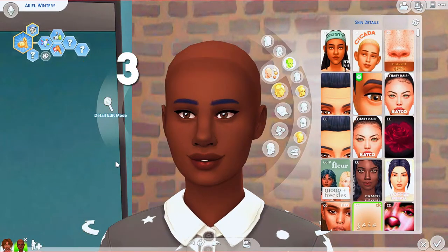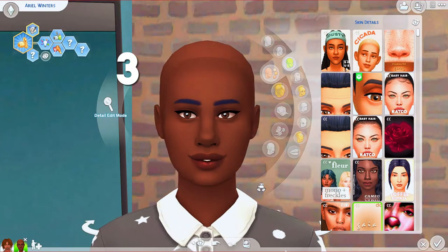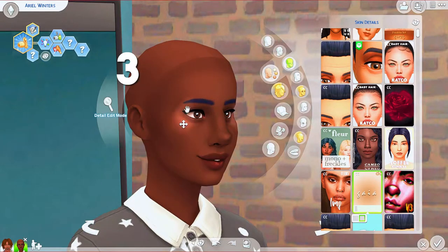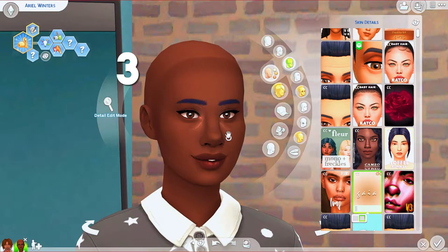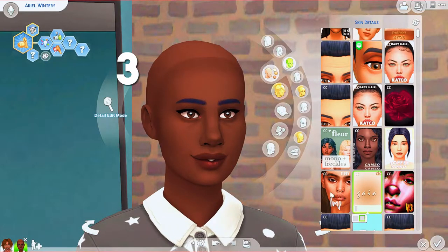The next overlay is Gaia — another really good option if you want an elevated Maxis Match look. I like that it has a little shimmer on the lip, and I especially like it for broader noses and Sims of color because this overlay makes the nose a little more prominent. It only comes in two swatches: the regular one and a second swatch that deepens the eye bags slightly, so if you want a more weathered look go with the second. No wrinkle swatch again, which I wish more overlays had.